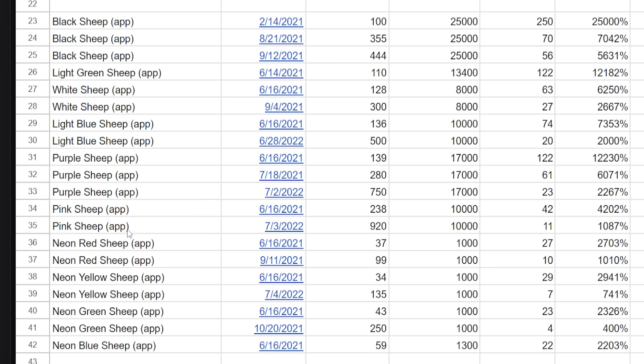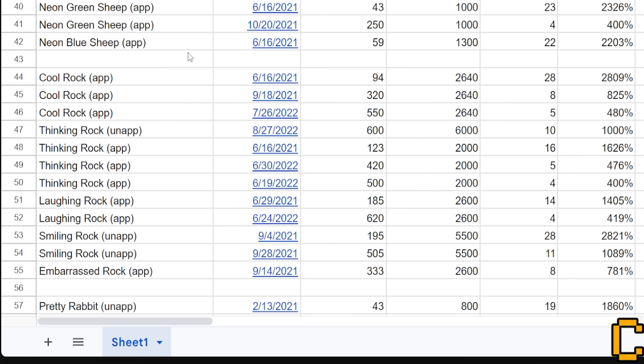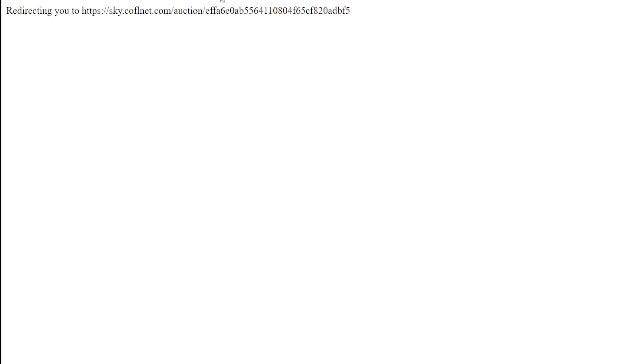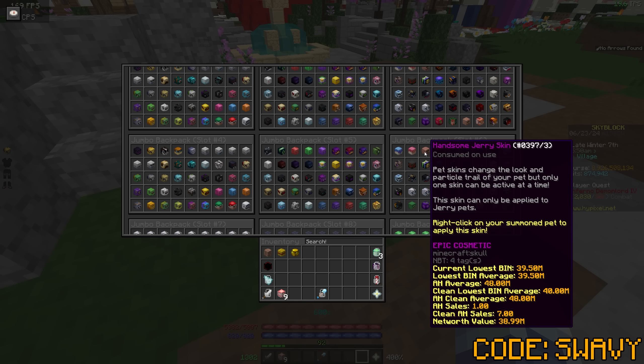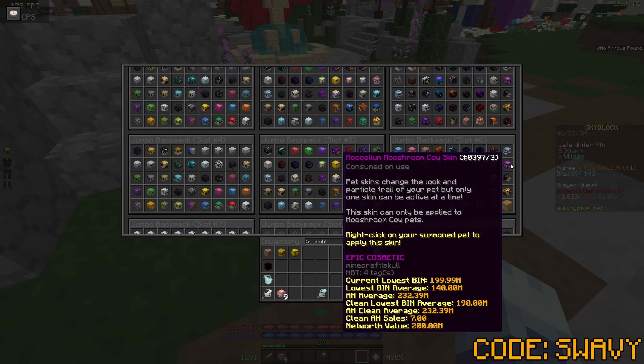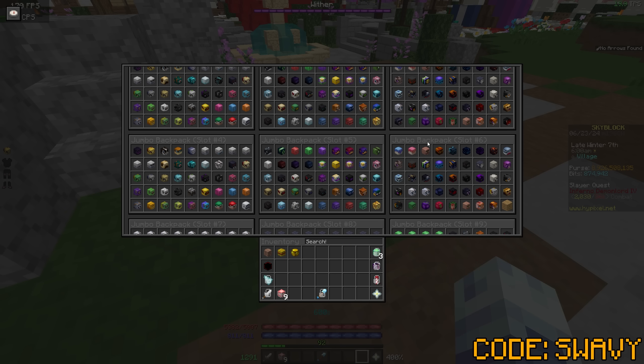Look at the sheep category — this is pretty wild, look at all these sheep I had at one point. None of them are unapplied though — these are all applied sheep. Then there was another really crazy one: I bought a red elephant for 10 million coins. The rock category — an unapplied smiling rocks kid for 195 million, now worth 5.5 billion, that was in 2021. And then these — especially the muselium skins — I think I still have most of them, though I definitely sold some regrettably for much less than they're worth now.